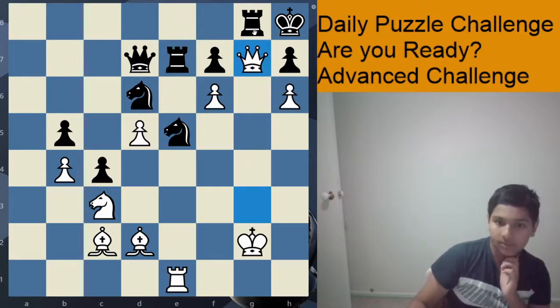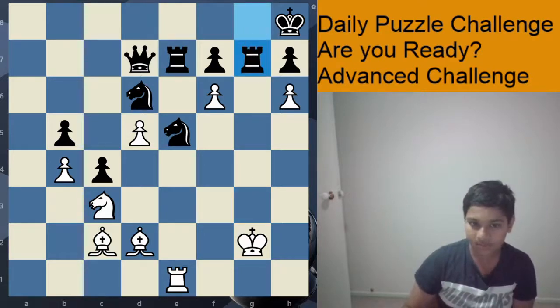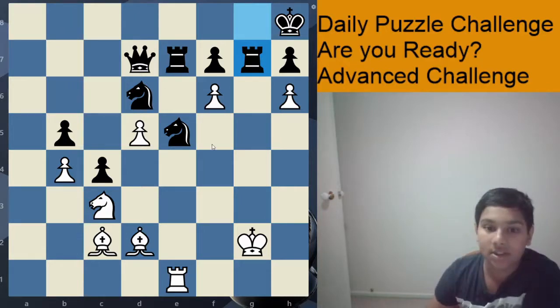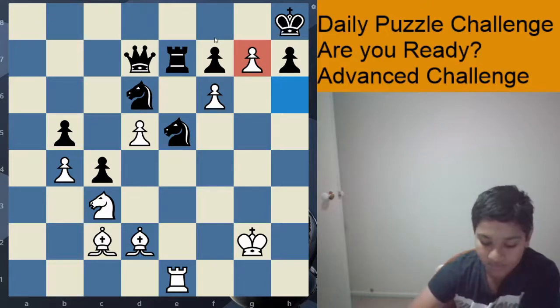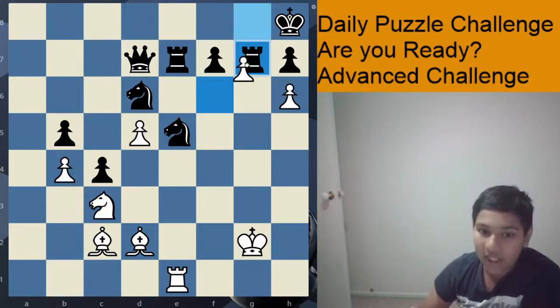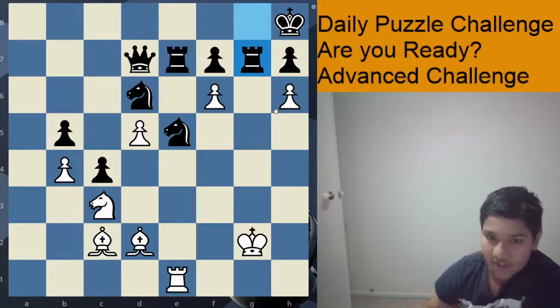So after queen g7, that only gives black one option: rook takes queen. Now, basically the whole line is completely forced. Next, white plays h takes g7, and this is a very important move. The problem with f takes g7 is, after king g8, black is just winning. Because of this, the h file is very crucial in solving this position. That's why f takes is not good, and h takes is winning.